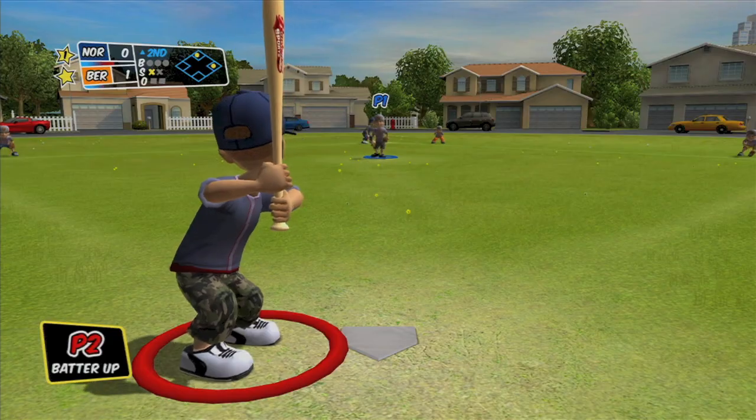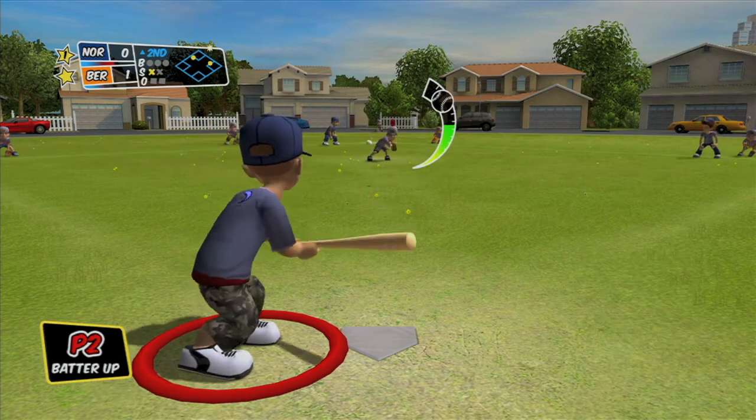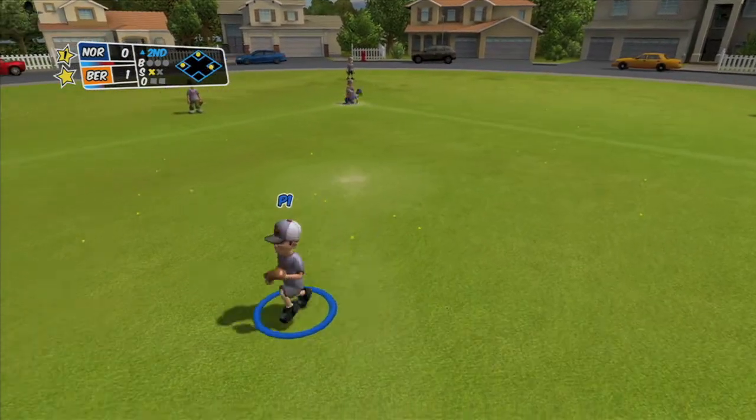Way easier to do it here than in story mode. What you want to do is have two people on base, and then bunt the ball with your second controller while your first controller is on field.